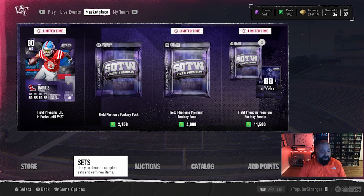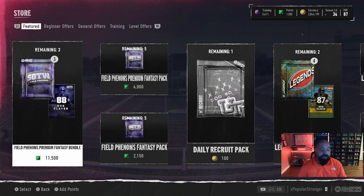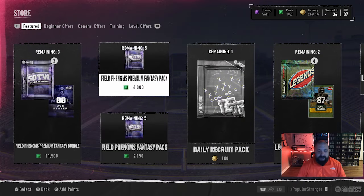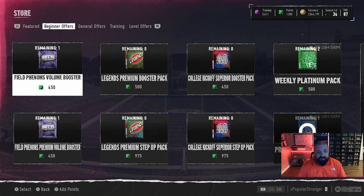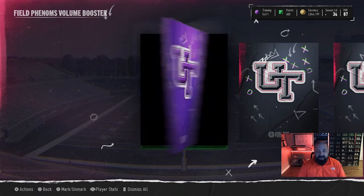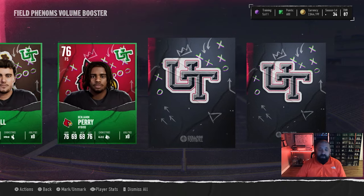Really the only way to get these cards outside the auction house is pack offers, and they just haven't been worth it. For just under a hundred dollars you get an 88-plus card, but the probability you get stuck with a card from two weeks ago is really high. The hundred-dollar bundle includes three Field Phenom premium fantasy packs — you can also buy those individually for about forty dollars, which I don't think is worth it either. Your best move every week if you're going to spend money is to open the booster packs.